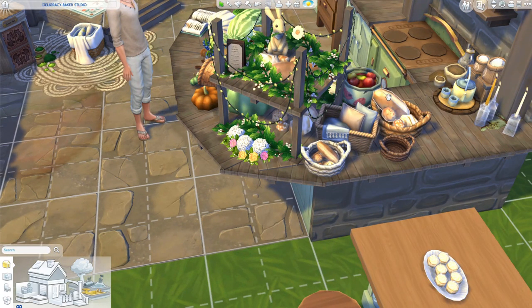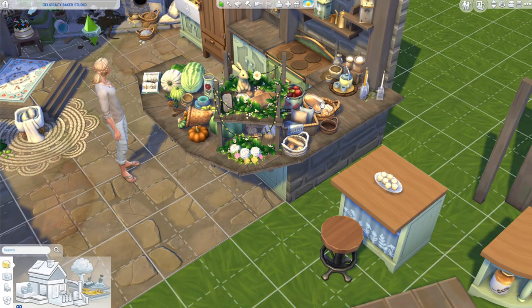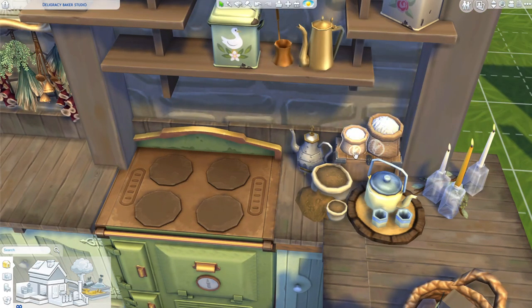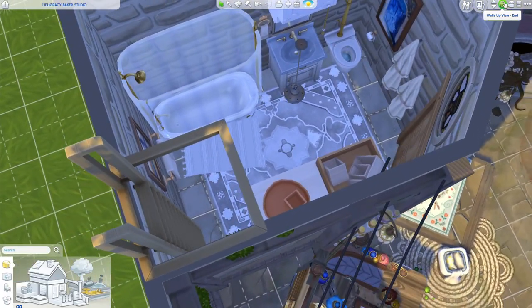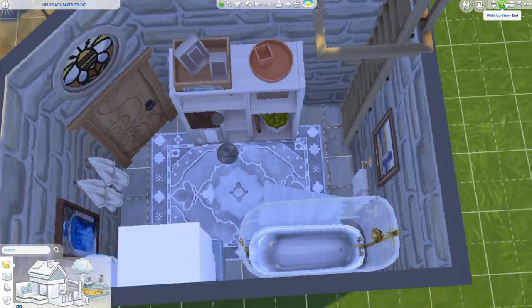I created a little decorative area to display debug breads — be careful because these don't always show up when uploaded to gallery unless you have Better Build Buy mod installed. Same with the debug flower bags — I didn't know these existed but they look so cool. I just cluttered up that area, then put together a very simple, bright, vibrant bathroom. I don't love making bathrooms, so I kept it simple.